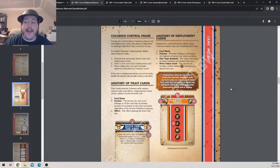During the control phase, Colossus draws trait and deployment cards and places a flag token on a strategic objective they currently occupy. To resolve Colossus's control phase: discard any previous trait and deployment cards — they don't get to keep trait cards like action cards. Draw a brand new trait card and deployment card. Place flag tokens on each strategic objective controlled by Colossus just like a normal player.